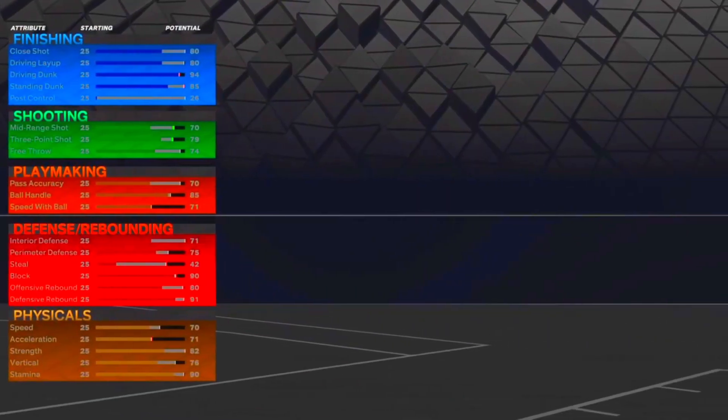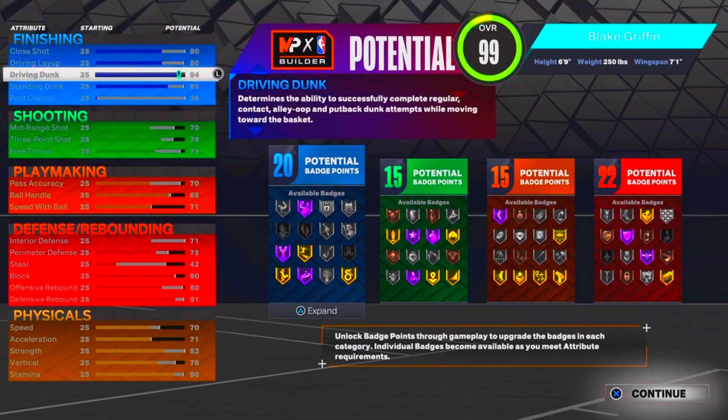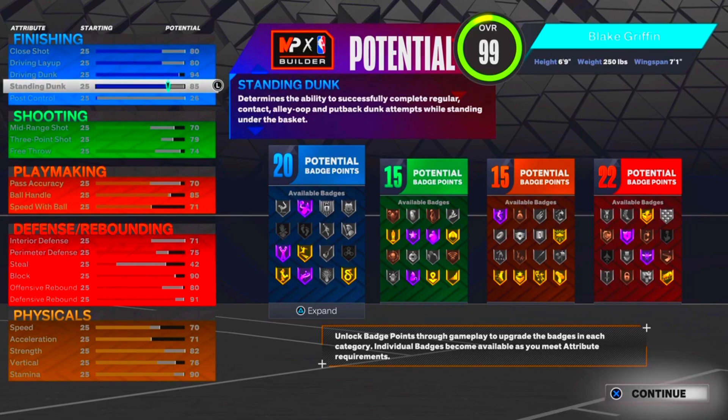I got the stats up and y'all can see we get an 80 close shot, 80 drive layup, a 94 drive dunk, and an 85 standing dunk, with 20 finishing badges. We can get all contact dunks — pro, elite — and for standing dunks we can get pro big man contacts. Some of y'all might say put it up to 90, but I stay with 85; I can still get Fast Twitch and Rise Up.